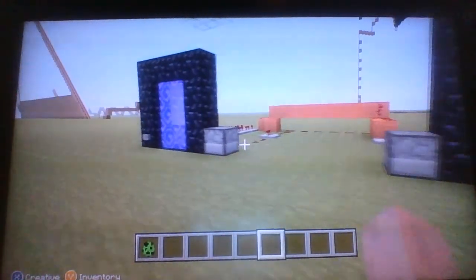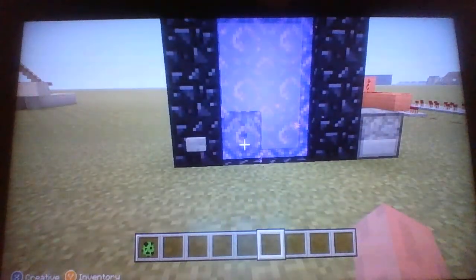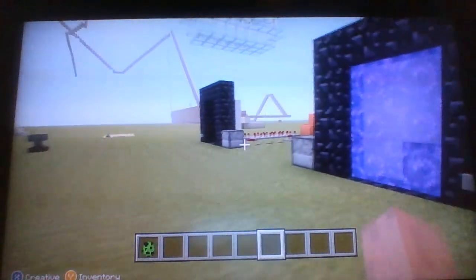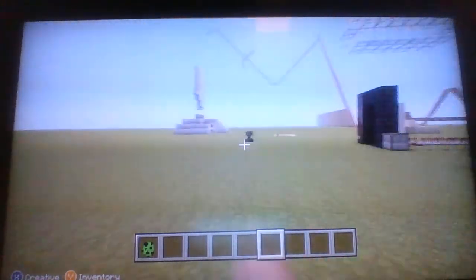We have this machine right here. What you do is push the button on the one that's on. So there we go — now when we enter and come back, we should come out of the other one. And see? We came out of the other one. That's a portal teleporter.